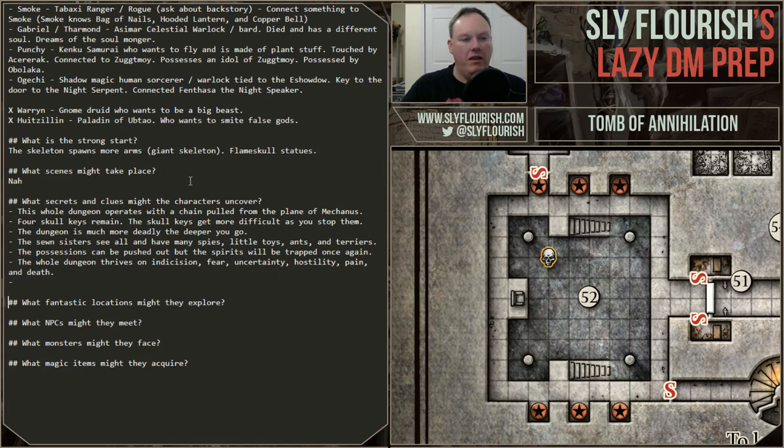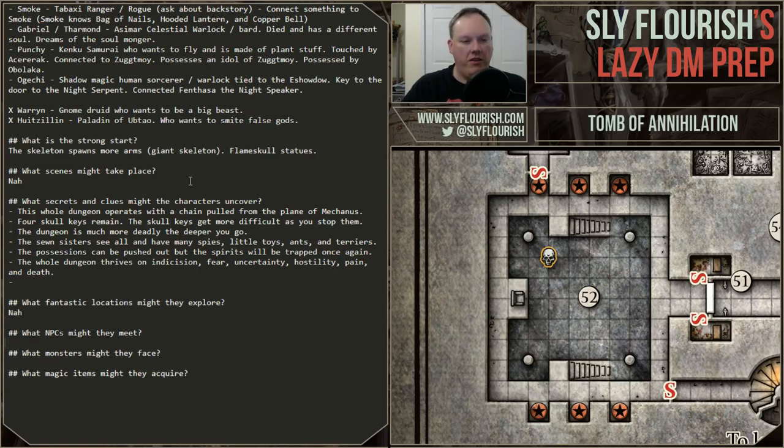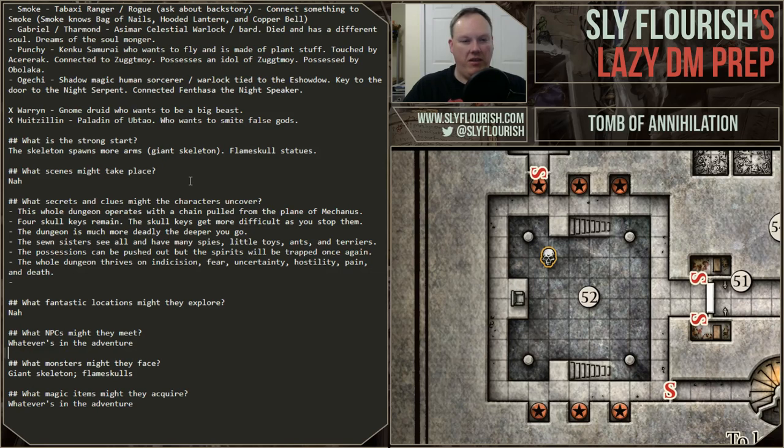We don't have any fantastic locations we need to describe, monsters we have include the giant skeleton and flame skulls, magic items and NPCs are whatever's in the adventure. As you can see, I really stripped the checklist down to characters, the strong start, secrets and clues, and a little bit of monsters — everything else I don't need. The checklist is all-inclusive, but you can strip it down quite a bit.